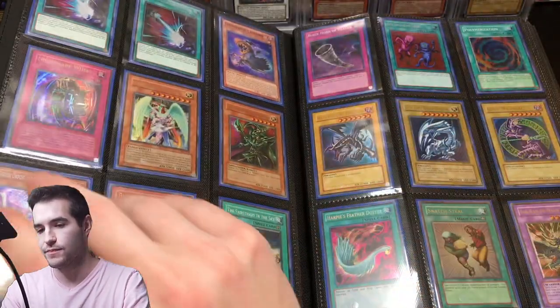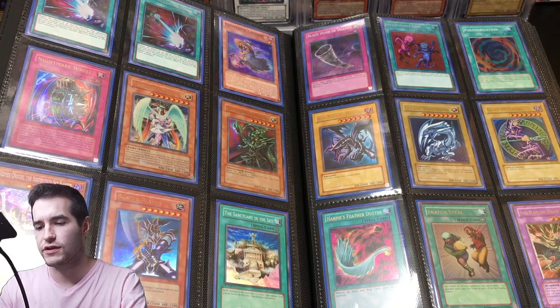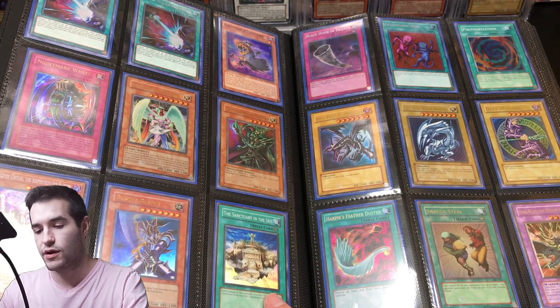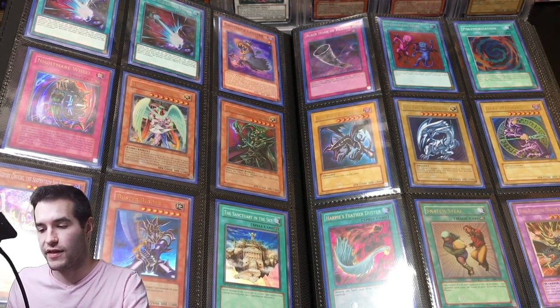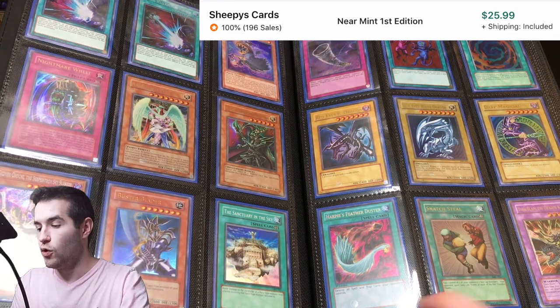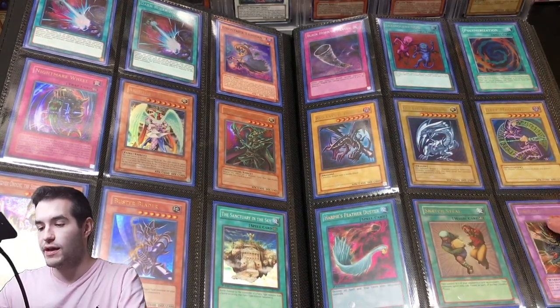We've got some more game promos — those are really nice. We have some Dark Ruler No Mores — I don't know if those are still expensive or not. Ghost Trick Lantern — I think used to be a few bucks, it might still be. Ancient Sanctuary, Chaos Command Magician — somebody was asking me about that the other day. Buster Blader from Fell Servant — that is a reprint. Harpy's Feather Duster — that's pretty cool, ultimate rare.